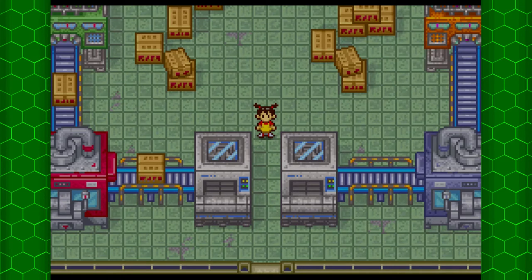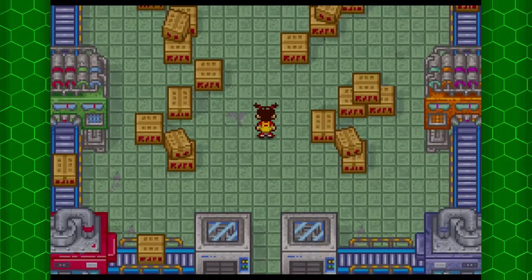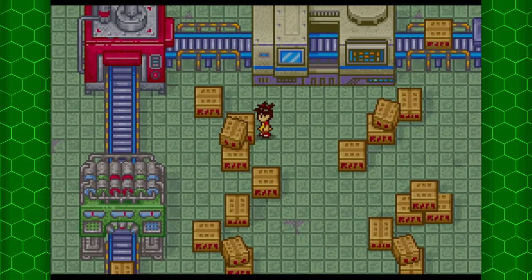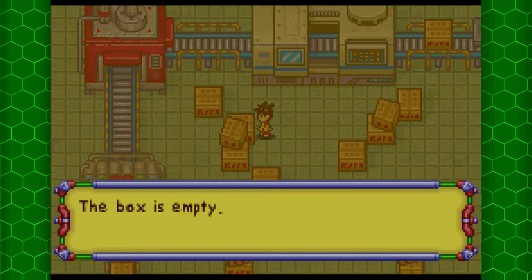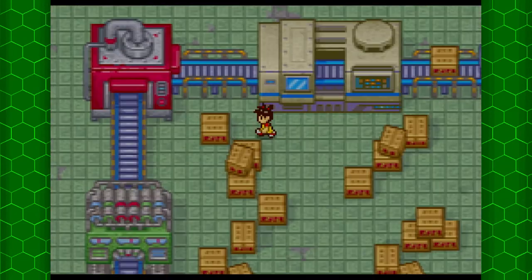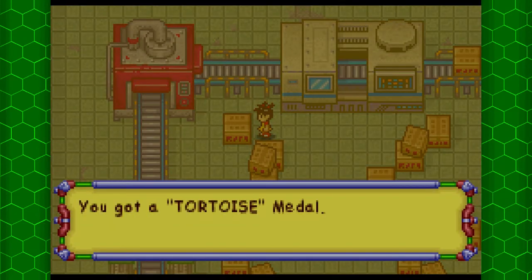This time we're going to head back to Erika and give her back the skirt. But before we do that, there's actually one more thing to do in the abandoned warehouse. If we inspect one of these boxes - here we go! We got a tortoise medal!